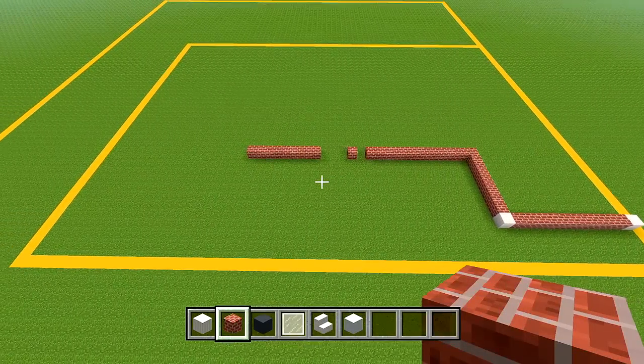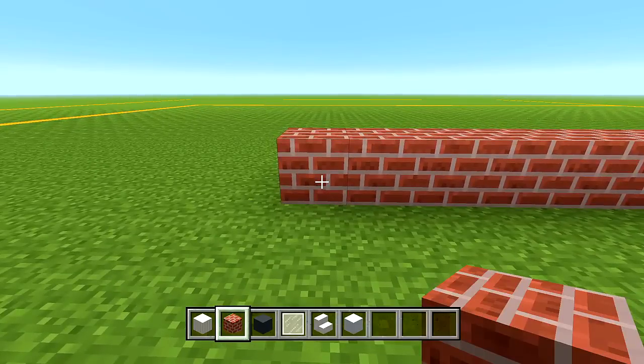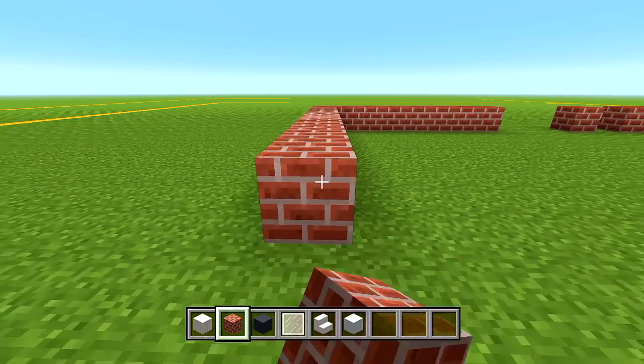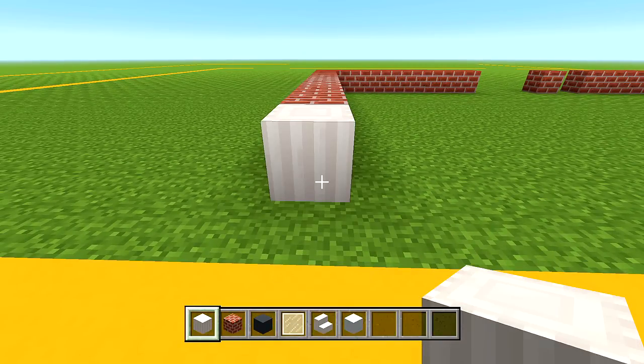Head back over to where we left off. Go all the way to the corner and bring this towards the front with your brick — 9 blocks. Then switch to your pillar quartz block and place it right there in the corner.